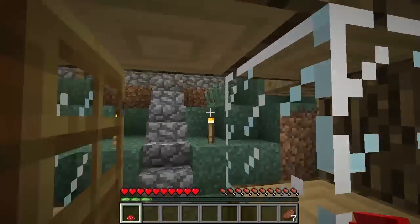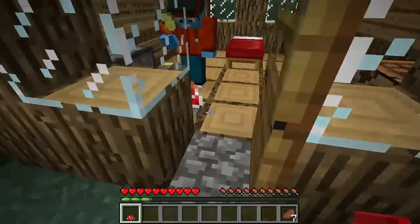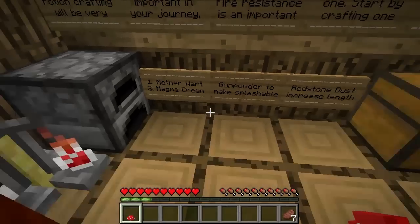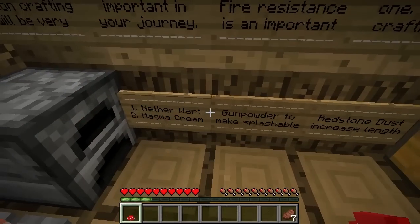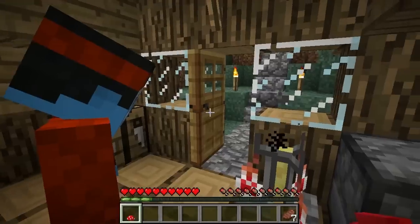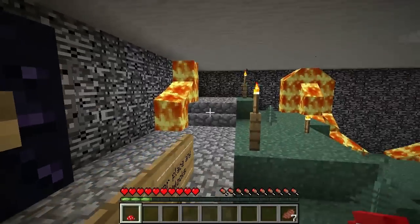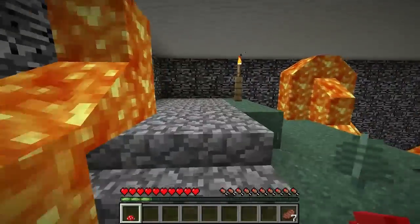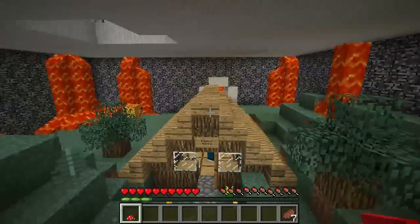One nether wart, two magma cream — because you have to make the awkward potions first. So what we're going to do first is press this button. I may not have many but I already pressed it — nothing happened.